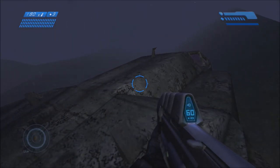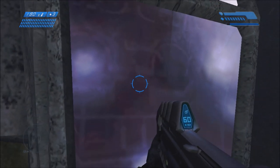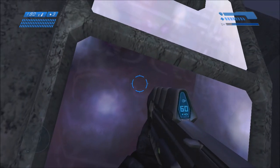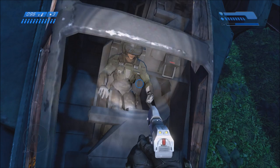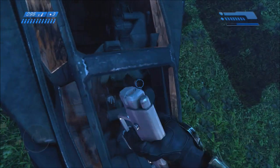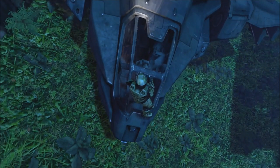Let's take a look at what it looks like in classic mode. As you can see, if you look in the cockpit of Echo 419 or Foe Hammer's Pelican, there's no pilot inside - nothing inside at all. In Anniversary mode we do see a pilot inside, but Foe Hammer's face is covered by that mask or visor. So even in Halo Anniversary under normal circumstances we don't get to see her face.